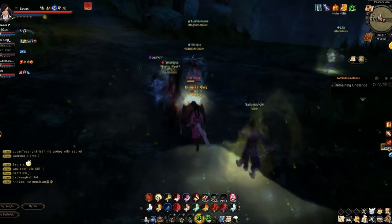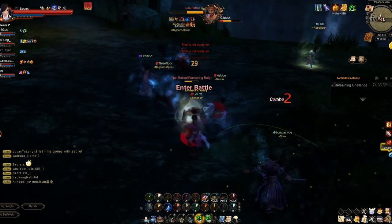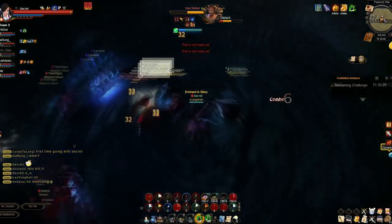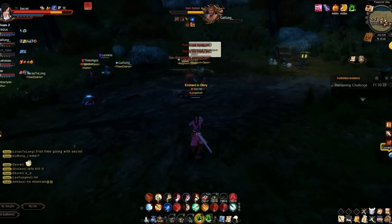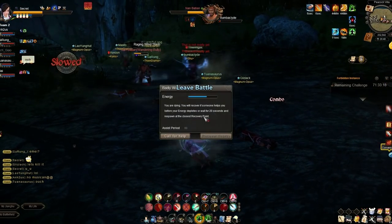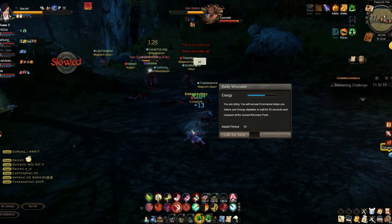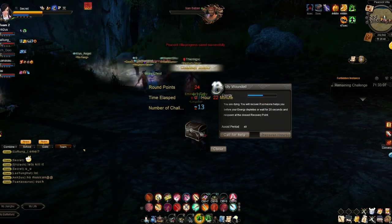You can pretty much go all out — make sure you have crit rate buffs and dexterity buffs on, whether it's from food or herbalist potions. That way you can do more damage and the boss will go down quicker. That's all you need to know, so I'll fast forward the rest of the footage. Let me know if you have any questions, and I'll probably separate my Peacock Villa videos by bosses.